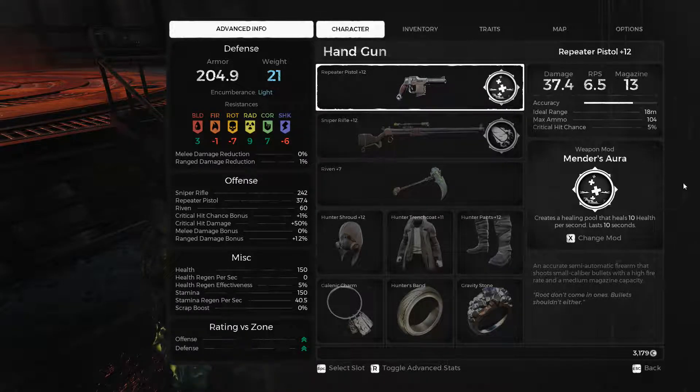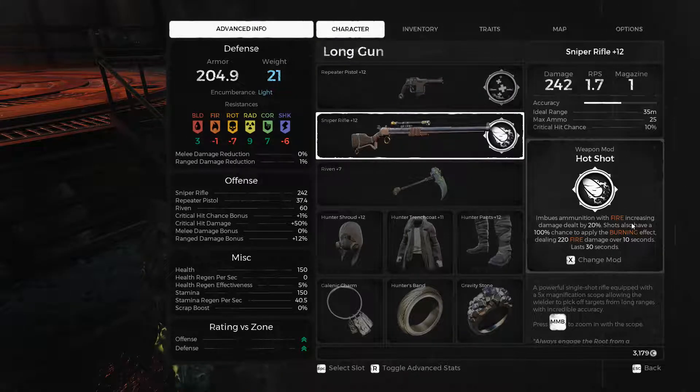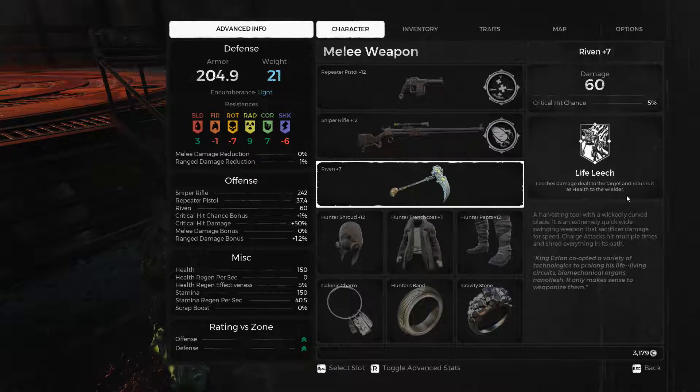Next I chose the Mender's Aura weapon mod because it allows me to have more healing at my disposal and I can survive for longer. I also chose the Hot Shot weapon mod because it maximizes damage output with 20% increased damage and the shots burn enemies as well. I chose the Ribbon melee weapon because its leech passive ability allows me to survive for longer.